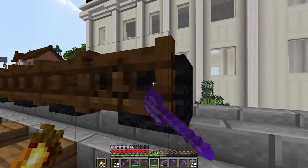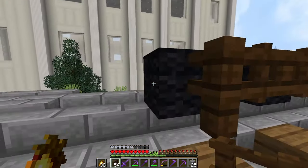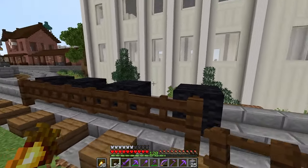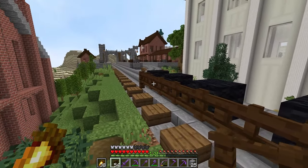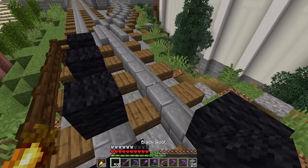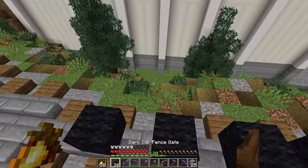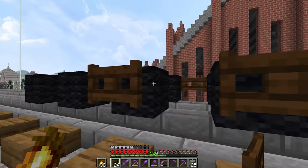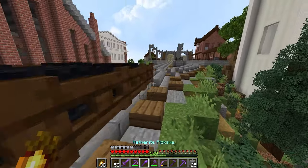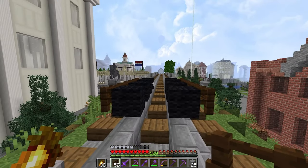I've got a picture on my other screen of a train someone else made - I'm going to use that for reference. I think if we place some fences here on the ends that'll connect all those wheels up. The steam train has those big arms that pump the wheels around in a circle - that's what these fences are supposed to be. I'm thinking four wheels seems pretty good. Let me place them correctly - just here and right here.